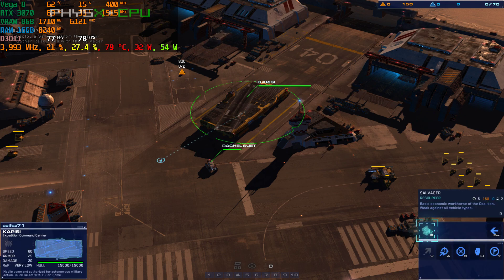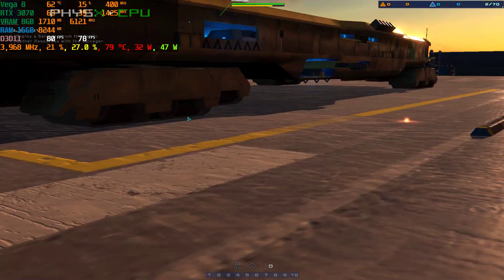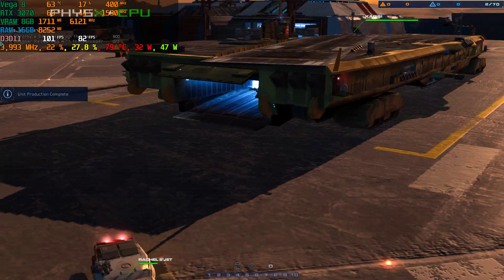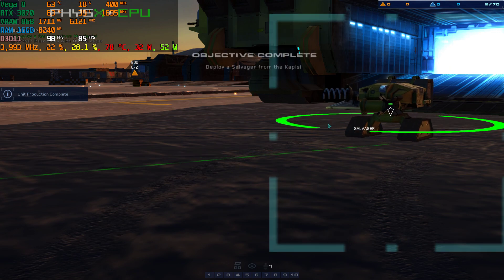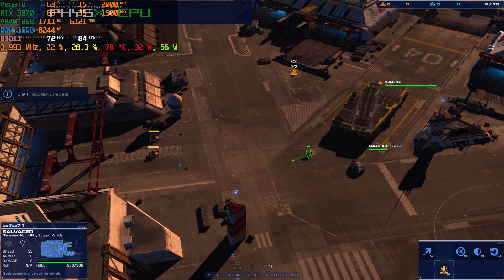Go for Capizzi. Operator CENCOM, please confirm negative hostile contacts for your sector. Rachel here. No contacts to report. Salvager online. Standby to commence resource test.